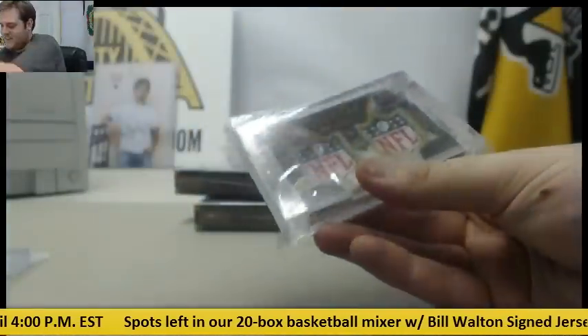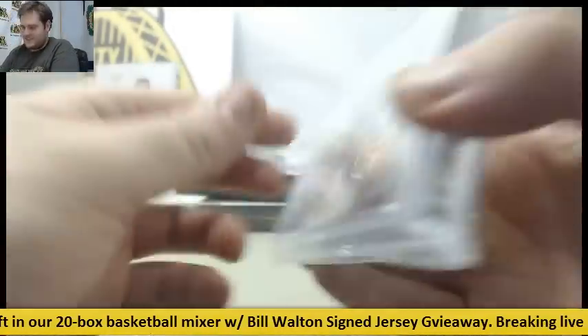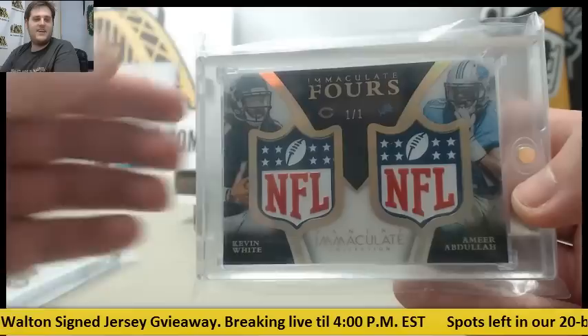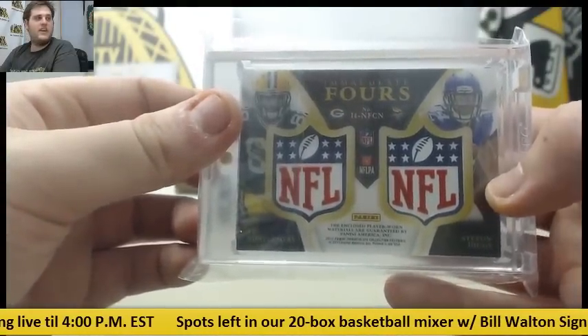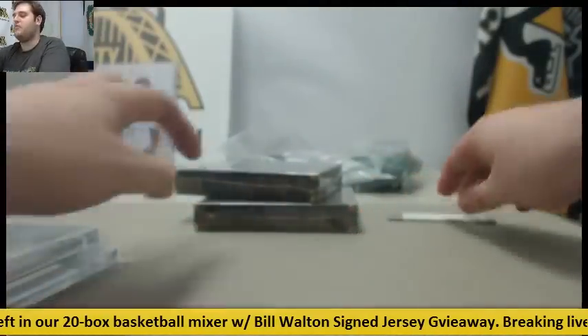Let's see what we got. Immaculate Force — Ty Montgomery, Stephon Diggs, Kevin White, and Amir Abdullah. Beautiful quad power, quad shield right there, 101. Kevin White, Amir Abdullah, Ty Montgomery, Stephon Diggs — quad, 101. Love those. We're used to getting two shields on there, so four shields. Beautiful card, Immaculate Force.